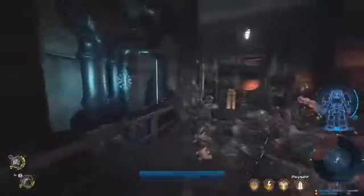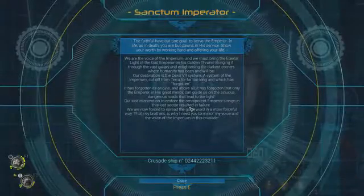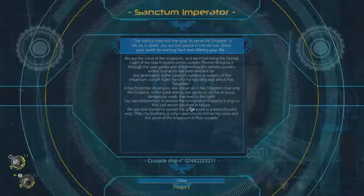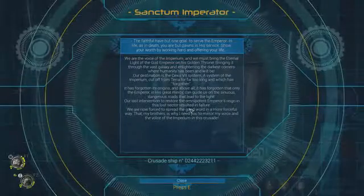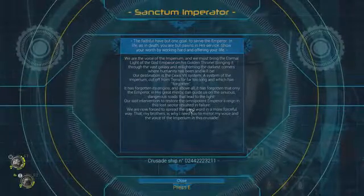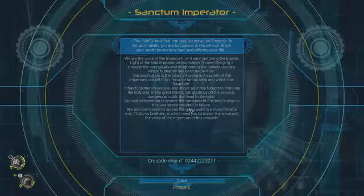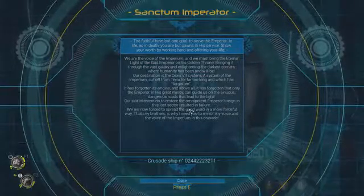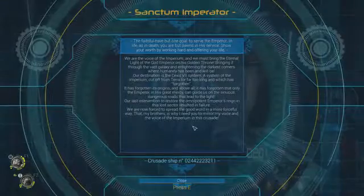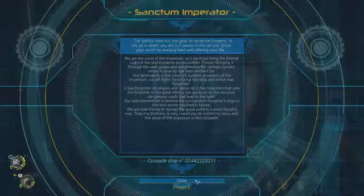Looks like I got the gold bars — apparently my willpower, maybe. We are the voice of the Imperium, and we must bring the eternal light of the God Emperor on his golden throne, bringing it through the vast galaxy and enlightening the darkest corners where humanity has been and will be. Our destination is the Sexus Seven System — a system of the Imperium cut off from Terra for far too long, which has forgotten its origins, and above all forgotten that only the Emperor and his great mercy can guide us on the sinuous, dangerous roads that lead to the light. Our last intervention to restore the Omnipotent Emperor's reign in the Lost Sector resulted in failure. We are now forced to spread the good word in a more forceful way. That, my brothers, is why I need you to mirror my voice and the voice of the Imperium in this crusade.